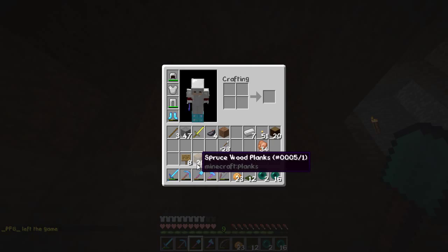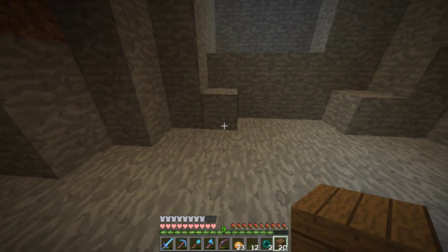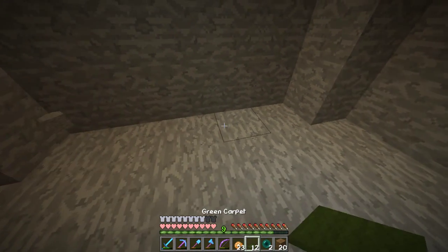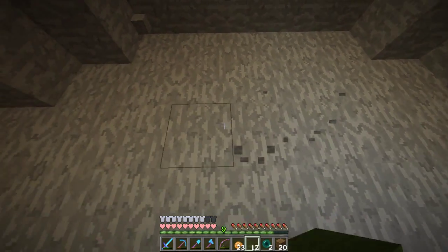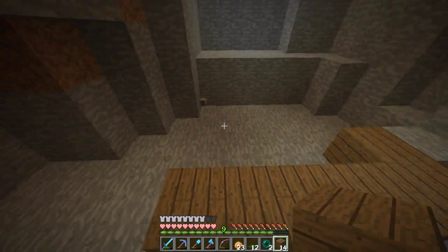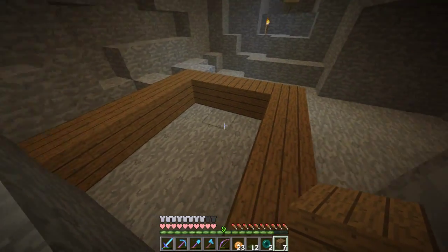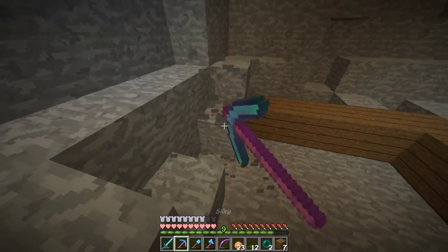So we're gonna make a few more of these — this is kind of the design that I have planned. Let's knock out these too. We have 1, 2, 3, 4, 5, 6, 7, 8, 9, 10, 11, 12. Something like that. So 3, 6, 9, 12 — we're gonna have to clear out this area right here.